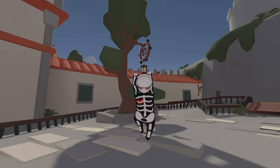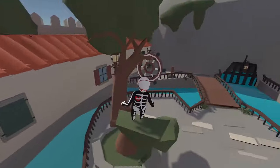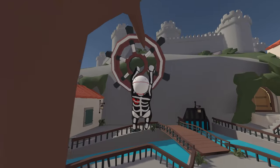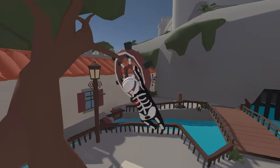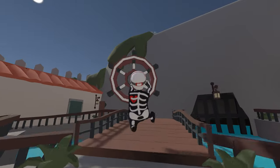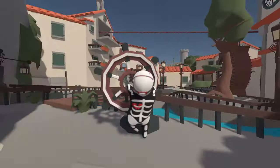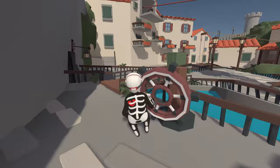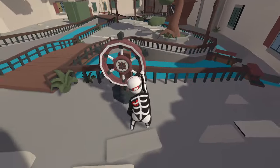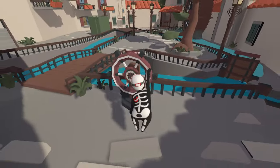Now we need to climb up this tree and grab this wheel out of it. Just climb and then jump at it, hold on and swing until it falls off. Take it over this way and put it on this thing — it should just snap on. Hold it in front until it snaps on, then once it's on you can turn it. That's going to raise this wood piece and let the water go through, which will activate the wheel.